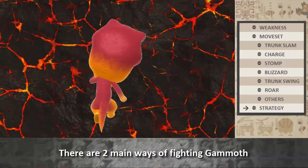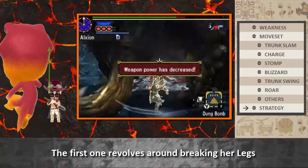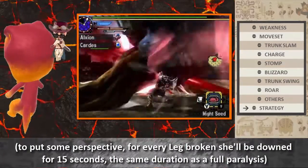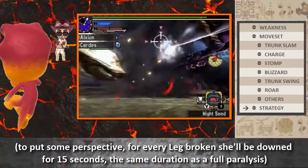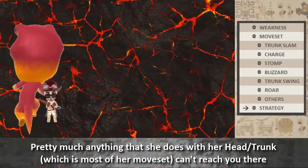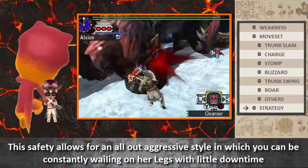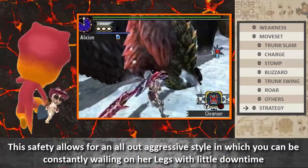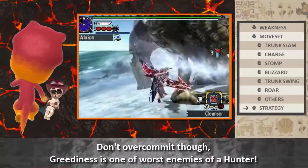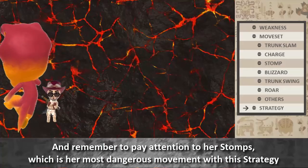There are two main ways of fighting Gamoth. The first revolves around breaking her legs, then using the super long recovery time to punish the exposed head and trunk. To put some perspective, for every leg broken she'll be down for 15 seconds — the same duration as a full paralysis. Playing near her legs also has few incoming attacks to worry about, since pretty much anything she does with her head and trunk, which is most of her moveset, can't reach you there.